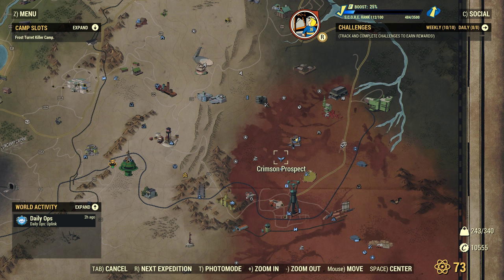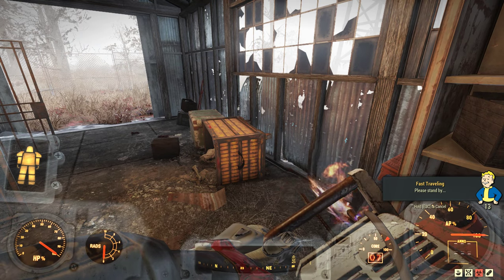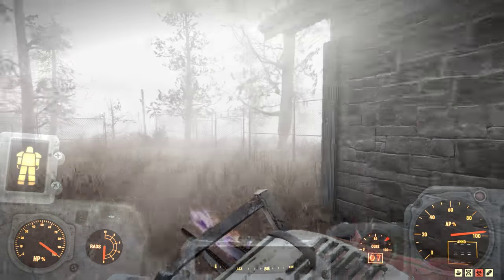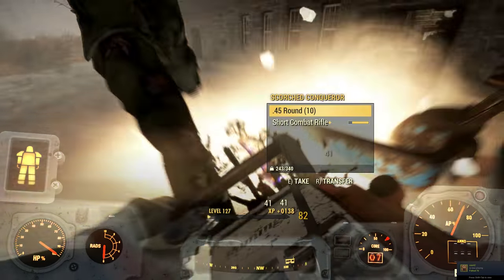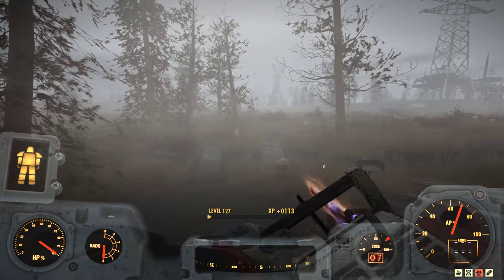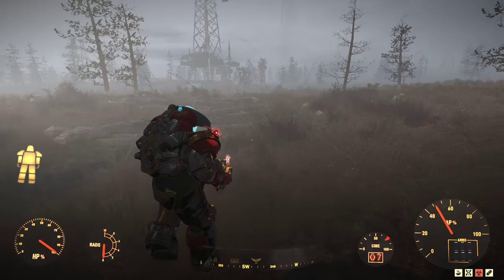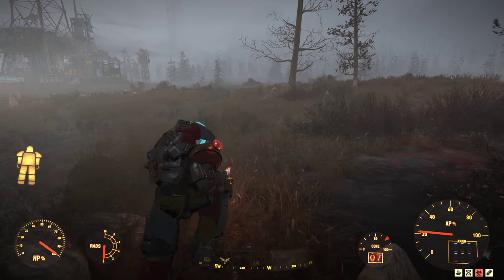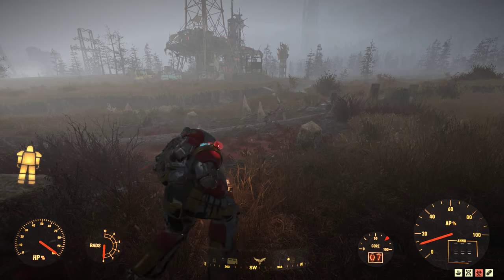The second location is at Crimson Prospect. It's just around the corner so we'll sprint over there - you don't even need to teleport. This weapon is insanely OP - not just my opinion, it really is. It is one of the best, if not the best, melee weapon you can easily get your hands on.